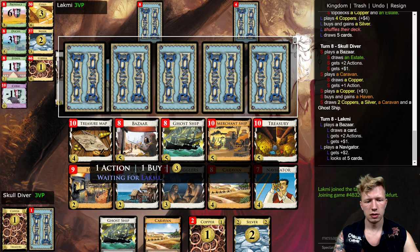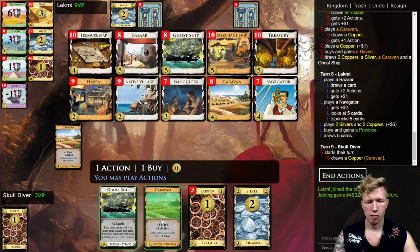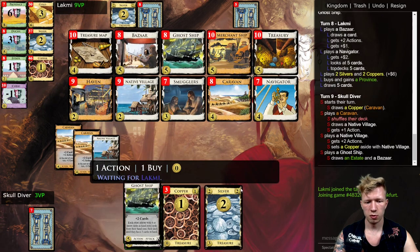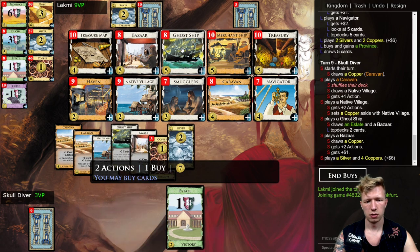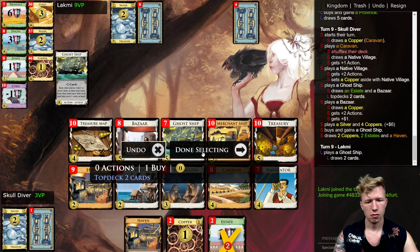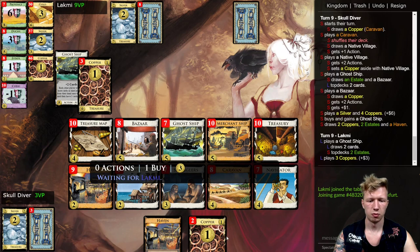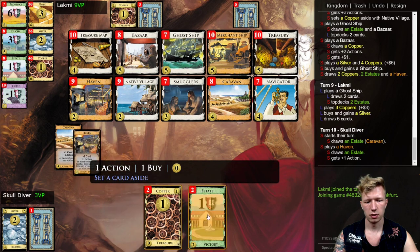The Ghost Ship was at the end of the shuffle, so I kind of missed there. I set aside the Copper, which is nice — I can draw some more. That should get me another Ghost Ship. This top-deck didn't matter because I draw one from the Caravan and another with Haven, so it won't matter. Let's get more Havens.